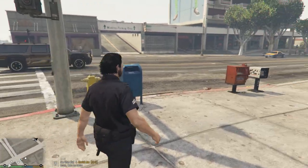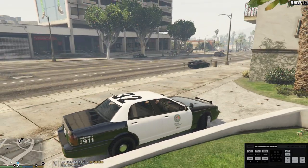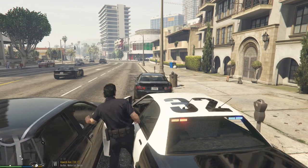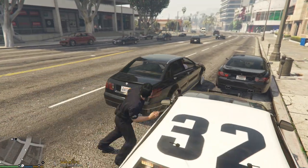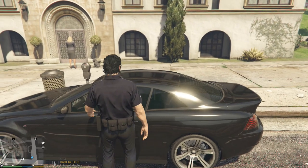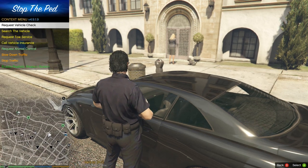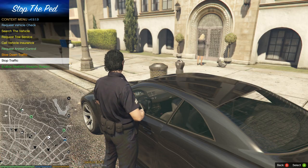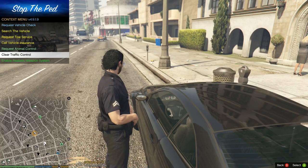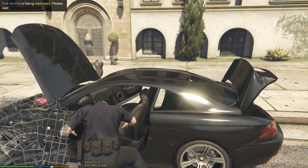There's one more thing to show you. Walk up to a vehicle and hit G on your keyboard - this brings up the Stop the Ped context menu. You can request a vehicle check, search the vehicle, request host service, call vehicle insurance, or stop traffic. Traffic will stop, and then pull it back up to clear traffic control.